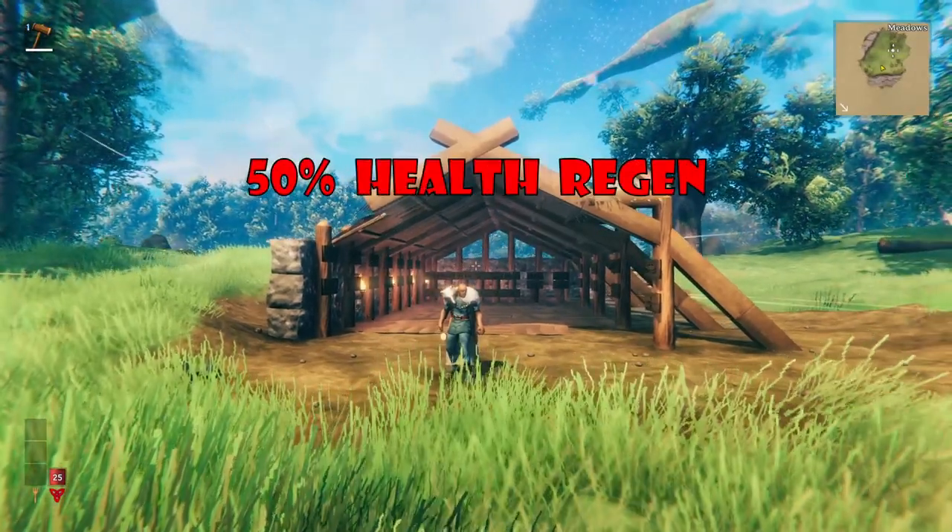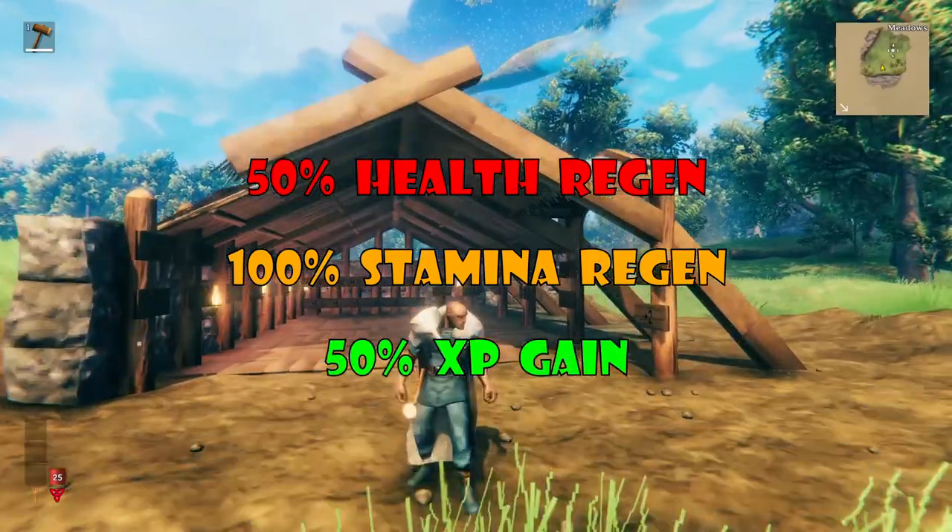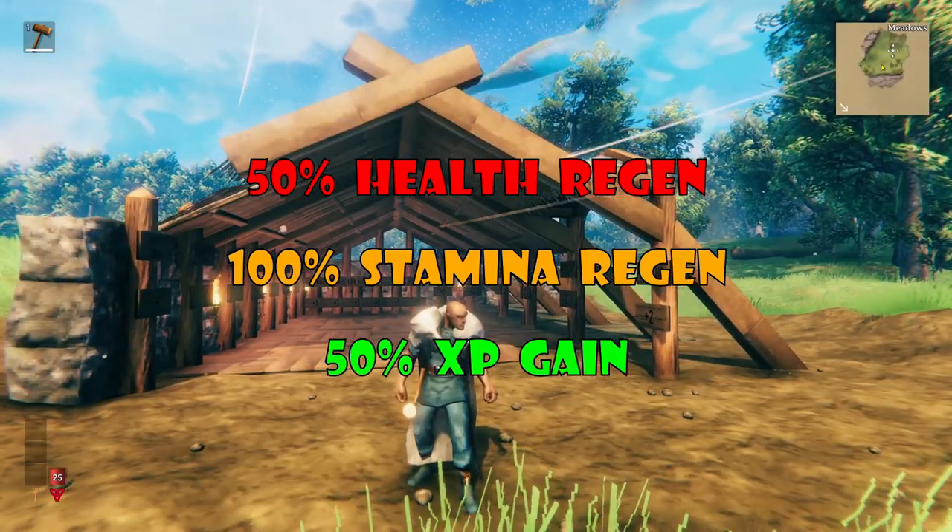The rested buff gives you 50% health regen, 100% stamina regen, and a 50% experience gain to help you rank those skills up.